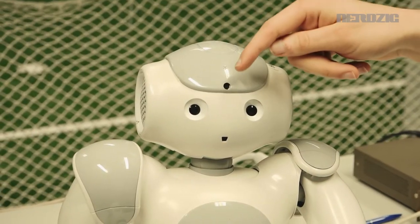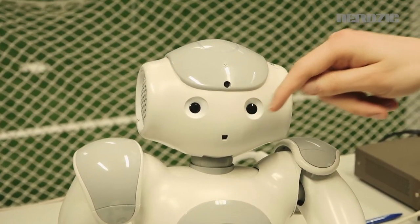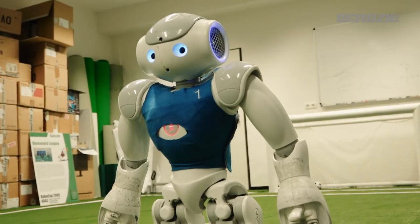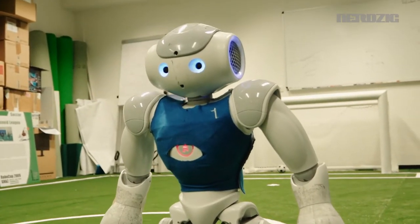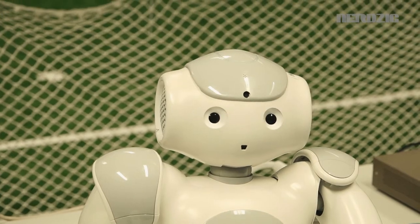Die wichtigen Sensoren, die wir benutzen, sind die Kamera im Kopf und am Mund. Den nutzen wir komplett, um unsere Umgebung zu erkennen – das sind zwei Webcams, die das Bild verarbeiten. Wir sehen das Spielfeld, müssen erkennen, dass das das Spielfeld ist. Die ganze Optik, wie wir uns orientieren, läuft komplett über die Augen.